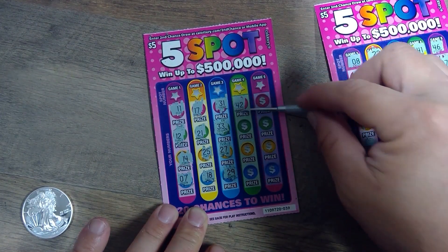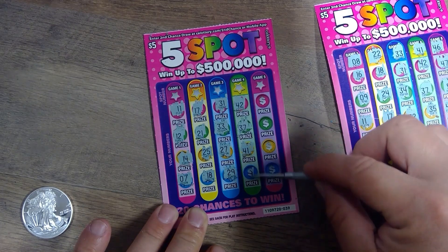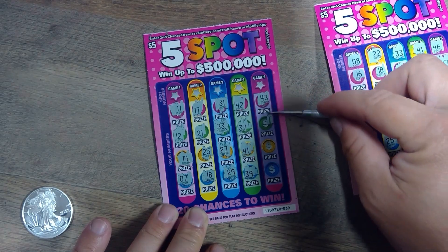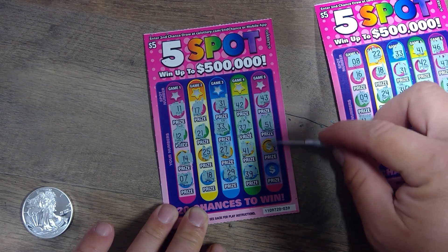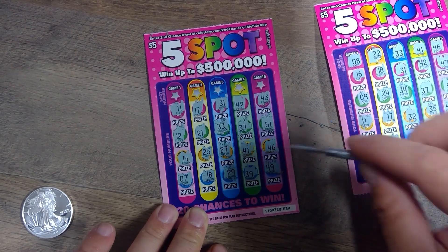Game four: 42, 37, 41, 41, 39. Game five: 43, 51, 46, and 49. No symbols.